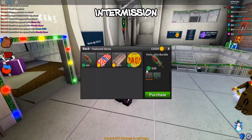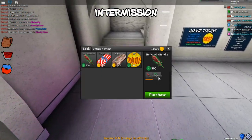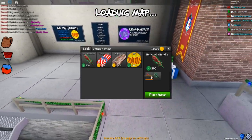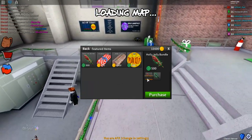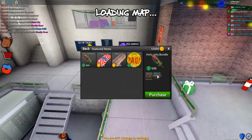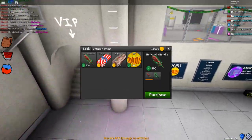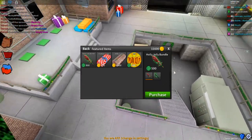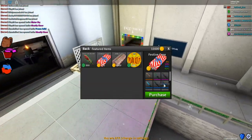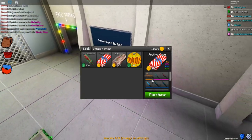Let's go ahead and check out the shop. First thing we have here is the Holly Jolly Bundle - this actually looks pretty freaking cool. Only for 500 Robux, what you're getting is an Exotic Xmus Innator and Jolly Fire effect. Stay tuned because I will be buying this bundle in just a minute. We also have the Festive Case which only has one exotic but does look pretty sick.